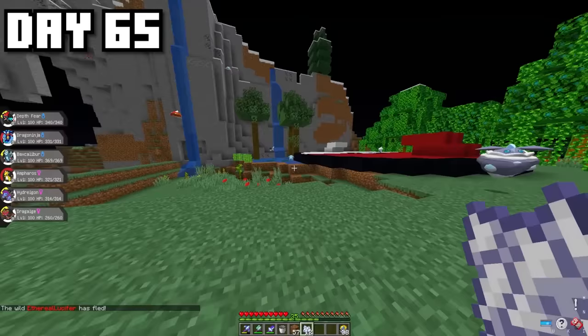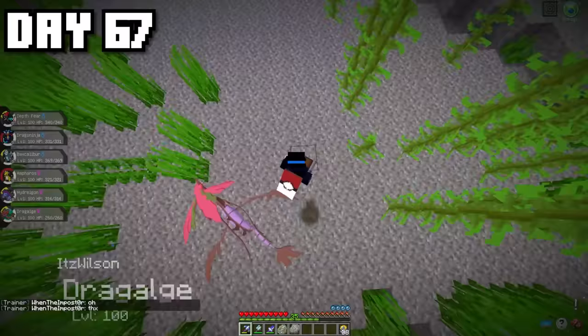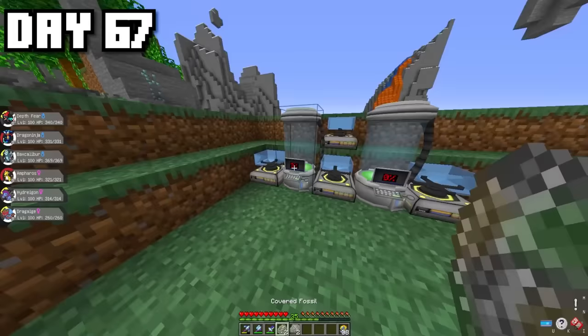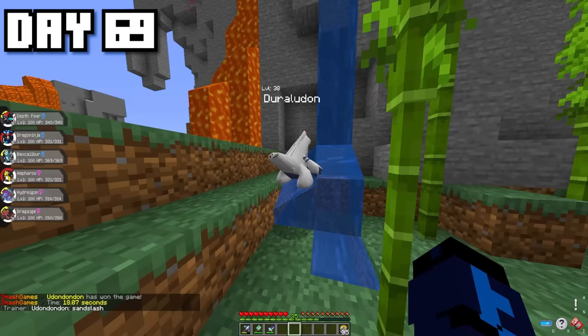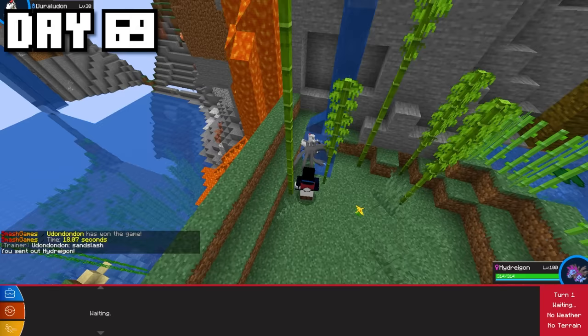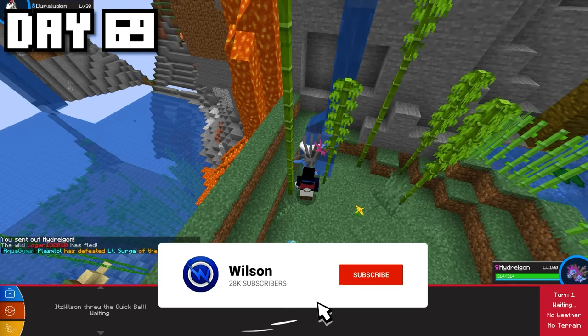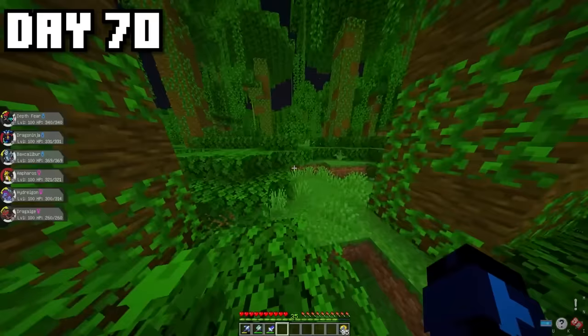After that, I decided it was time to get myself another Dragon-type Pokémon. I headed down into the ocean, got a bunch of fossils, created fossil machines and cleaners, and created another Dragon-type Pokémon — Dracovish. While I was AFKing around my base, a Duraludon came swimming around in the little waterfall I created, so I caught that too since it's a Steel and Dragon-type.